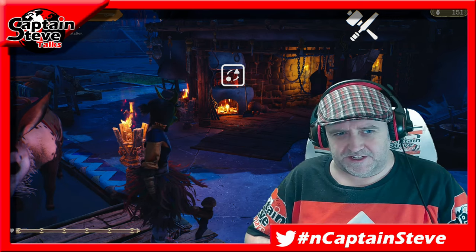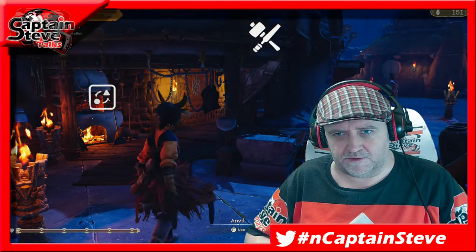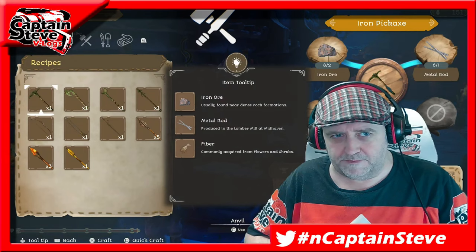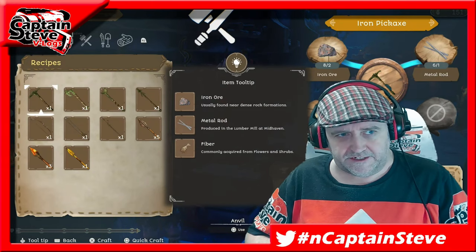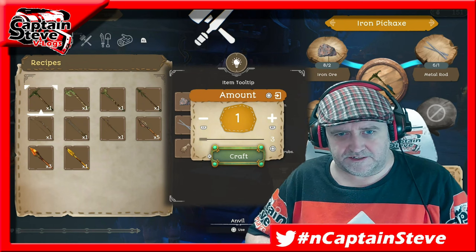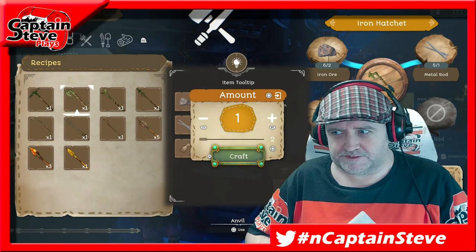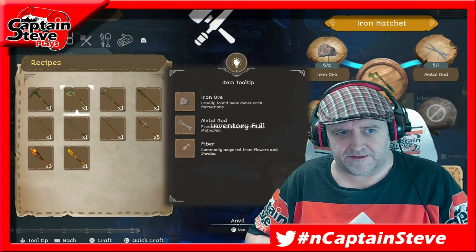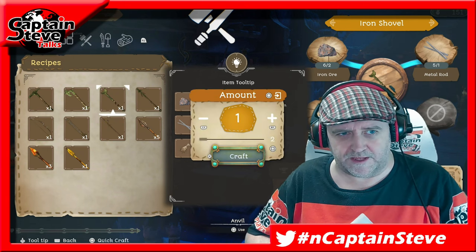Welcome back — it's the captain of the Steves and I'm back in Towers of the Gasber. I want to make myself a load of metal or iron tools because mine keep breaking. I definitely want a pickaxe — let's craft one of them — and I want an axe, let's craft one of those too.